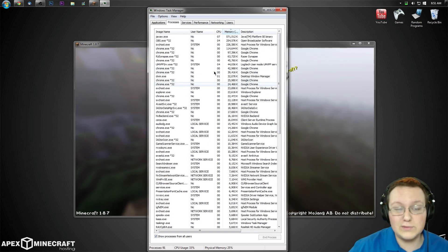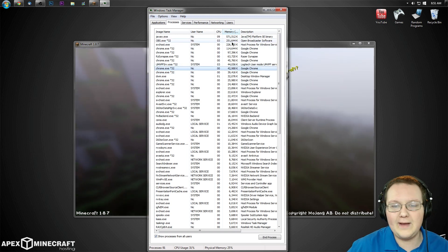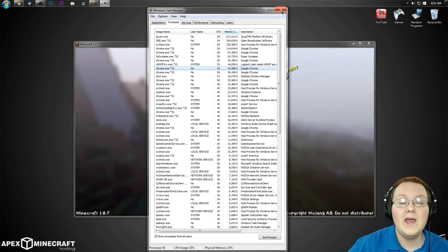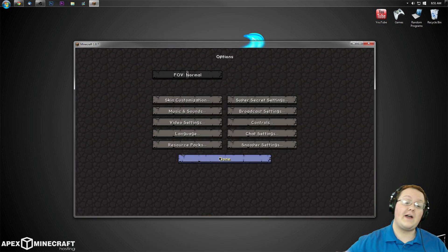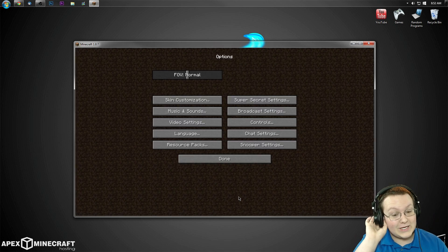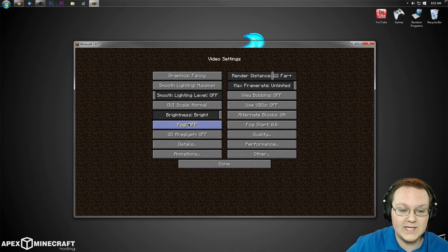You can go through here and close out of things you know will be fine to close. For example, you don't need Chrome open — that's taking quite a bit of RAM. You don't need OBS open unless you're recording, and things like that. I am recording so I do need it open. Nevertheless, once you've done that, you can just close out of this. And we can go ahead and jump into Optifine. First and foremost, if you want to stop lag, remove that texture pack, because that is going to make you lag like no other. But once you've done that, we can go ahead and jump into the video settings.